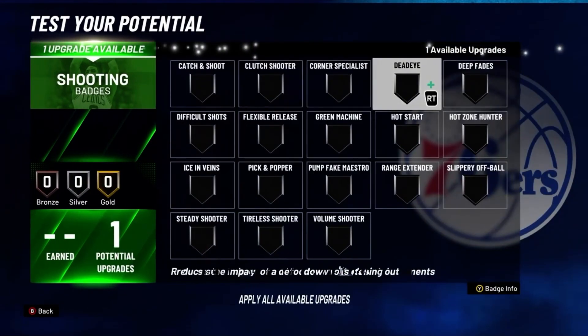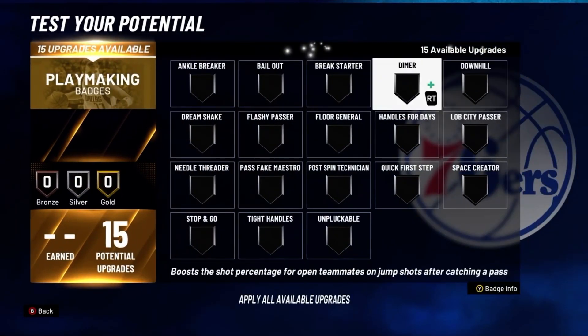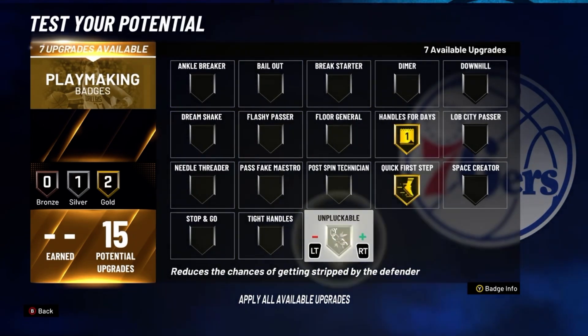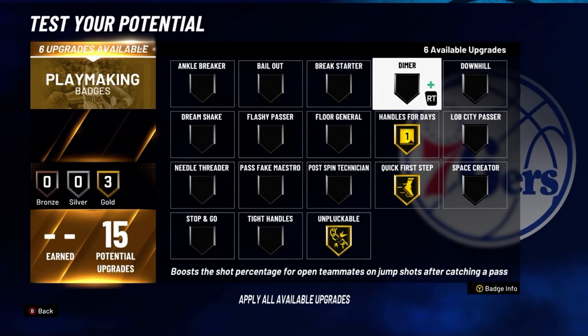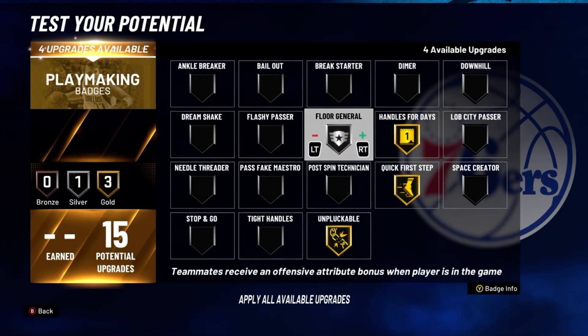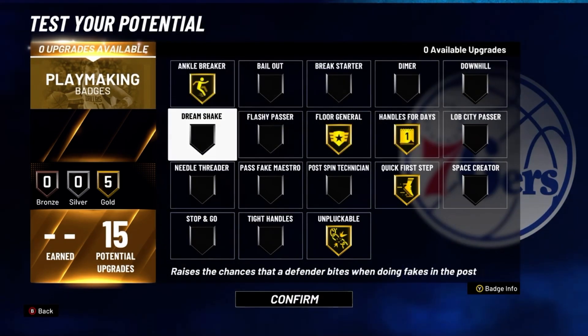For shooting, put on Flexible Release. For playmaking, put Handles for Days on gold, Quick First Step on gold, Unpluckable on gold, Floor General on gold, and Ankle Breaker on gold.